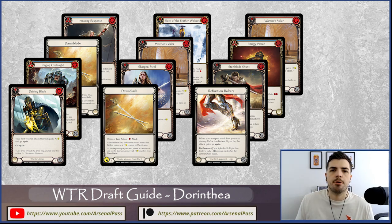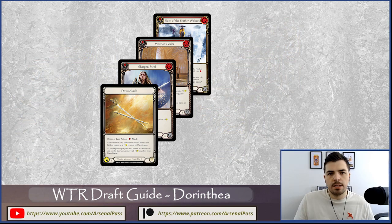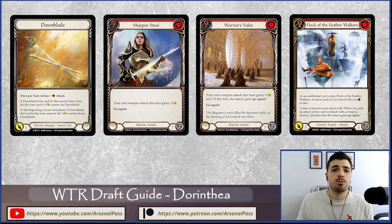Our second archetype is low-cost Dawn Blade aggro. In the Driving Blade deck you want a high blue count — around 12 to 13 blues. But in this low-cost aggro build, you really only want one blue card per hand, so somewhere around 8 to 10 blues. This build focuses on cheap zero- and one-cost attack reactions, and non-attack actions like Sharpened Steels and Warrior's Valors to force go-again and bring reprise into play.